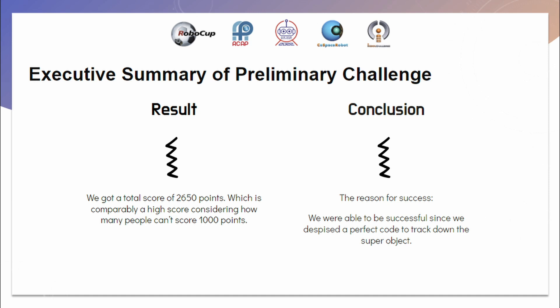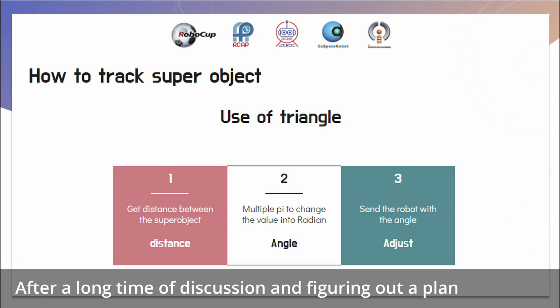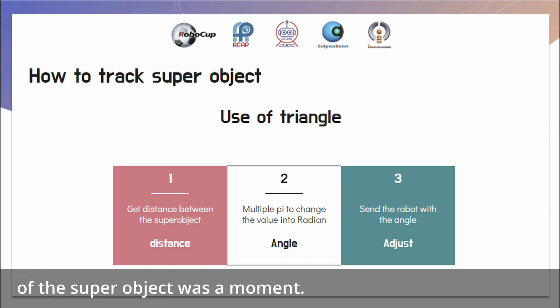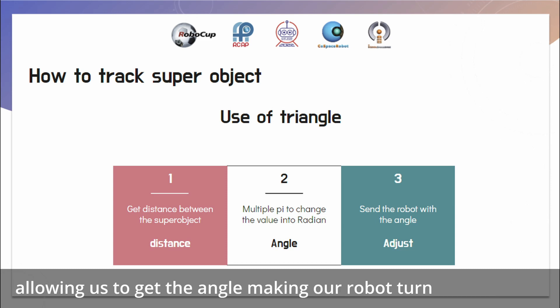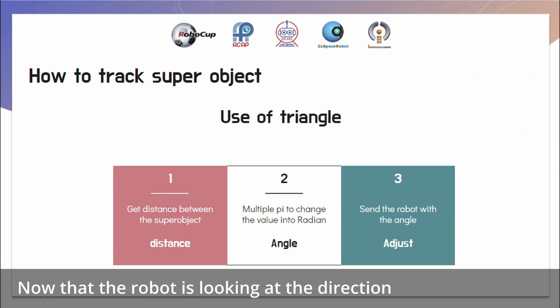In conclusion, the reason for our success was that we deposited a perfect code to track down the super object. We decided to use the super object triangle method to track the super object. Once a super object is created, we get the coordinate of the super object for a moment, save the coordinate and subtract our current coordinate, allowing us to get the distance to the super object. Once we have the distance, we multiply pi by the distance to get the angle in radian form, making our robot turn to that specific angle facing the super object using a compass. Now the robot is looking at the direction of the super object, and all we need to do is send it in a straight line to obtain the super object.